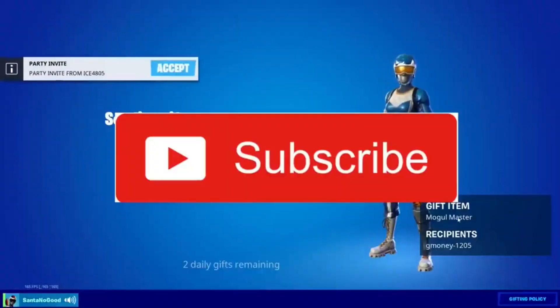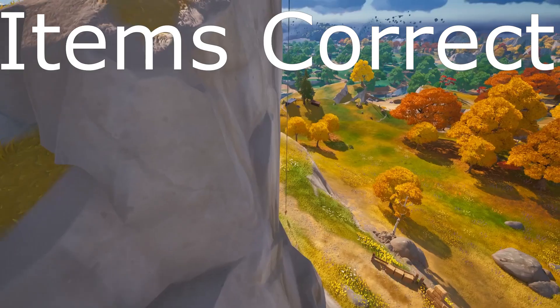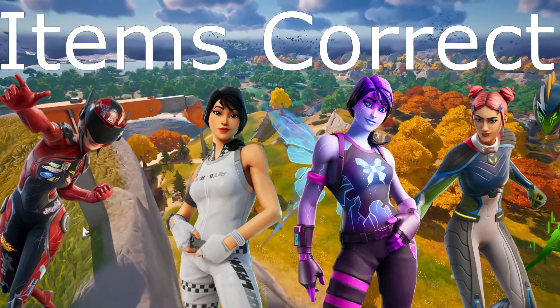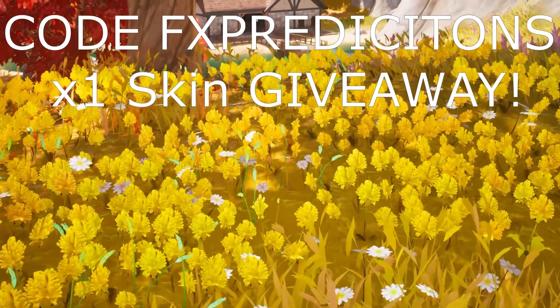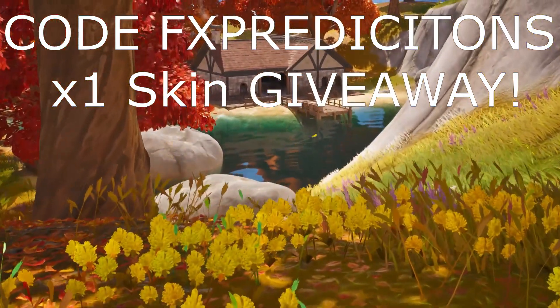Comment and use code FX Predictions, as well as subscribe — it's as easy as that. For frames that we got correct, we actually did get a lot correct. We got skins like the Slingshot, Dream, Rogue Gunner, as well as the Mecha Team Striker and the Commando skin. Don't forget to use code FX Predictions for the 1x skin giveaway — remember, like, subscribe, and comment your Epic username.